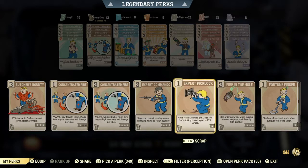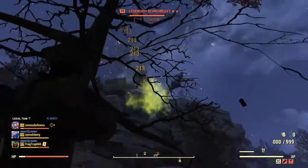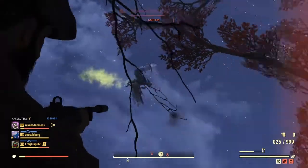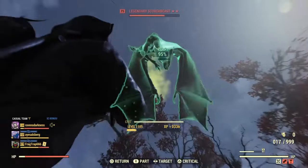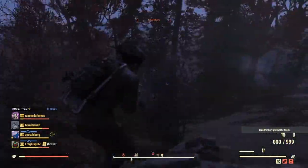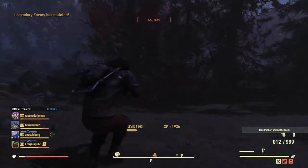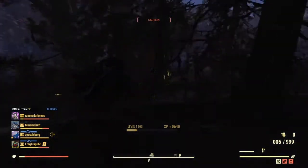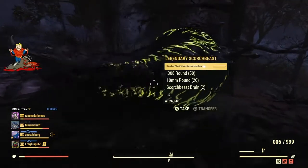When you go and hunt Scorch Beast, make sure Butcher's Bounty is on. Scorch Beast brains can be difficult to get — they're not always guaranteed from a drop. I was actually quite lucky when I went to run and hunt some Scorch Beast to get my Scorch Beast brains. I got two brains from one Scorch Beast and one brain from the next.